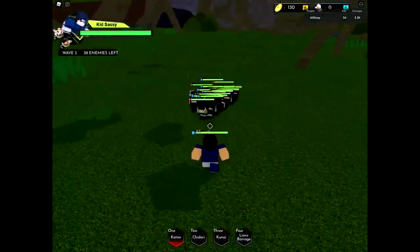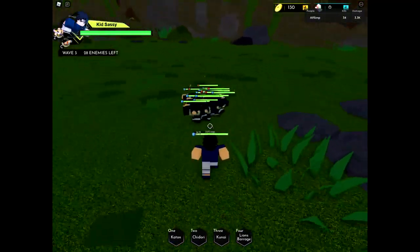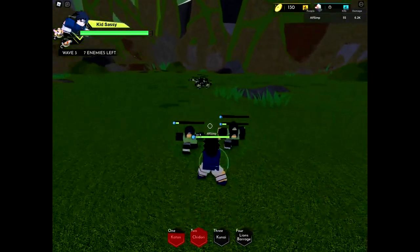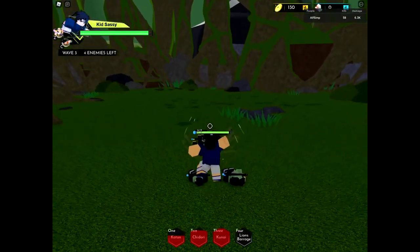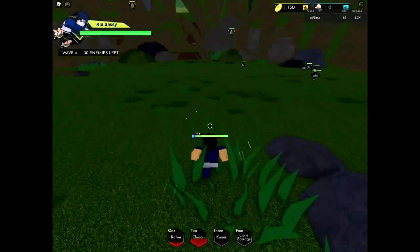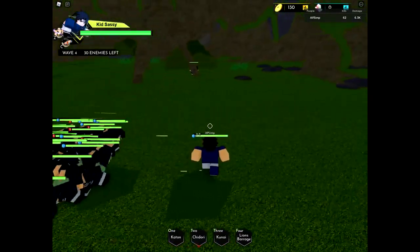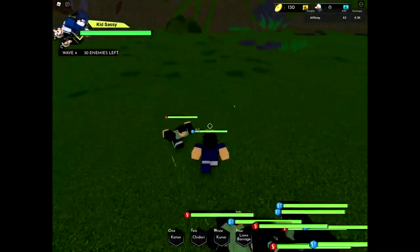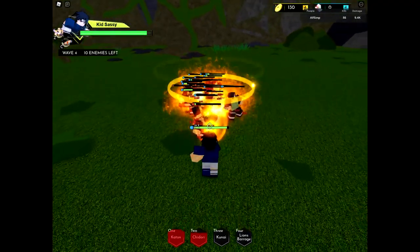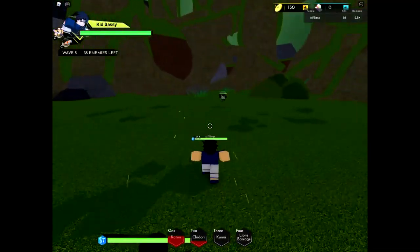Another strategy you could do if you have AOE character moves: you could just get them all together. I don't know which character moves are AOE, but kunai — it is AOE. Get them all together and they're dead — that's a very great playstyle if you are planning on playing with an AOE-type base character.